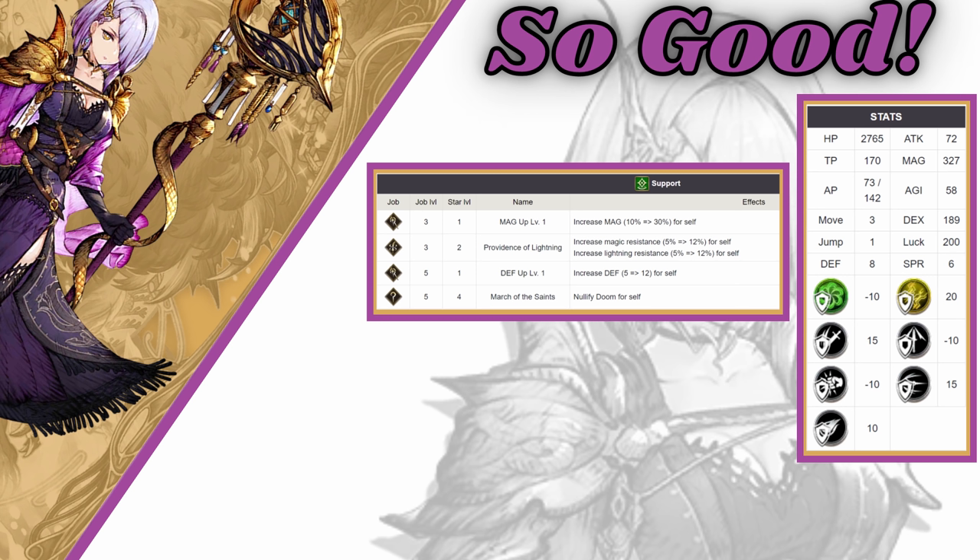Only one of her support abilities is bad, and that's March of the Saints — Doom is just not a big part of this game, maybe situationally useful in some PvE stuff. But the rest are really good. She has Defense Up Level 1 from Staff Mage: that's 12 defense, and for a mage that's great — maybe you can build her with some defense tanking. Providence of Lightning lets her boost her magic resist by 12 and get 12 more lightning resist, making her a really hard counter to lightning-based teams. And Magic Up Level 1 gives 30% more magic on top of that base 300-something. I'm liking that.